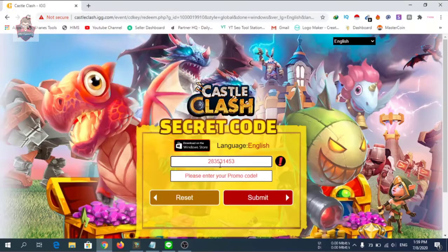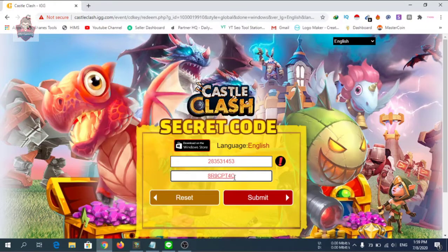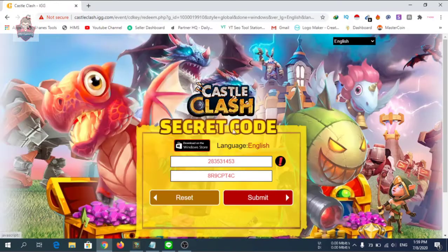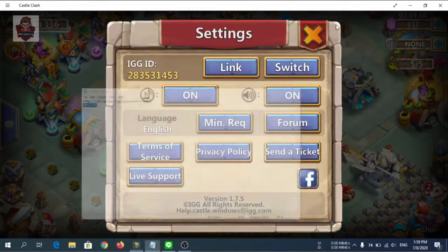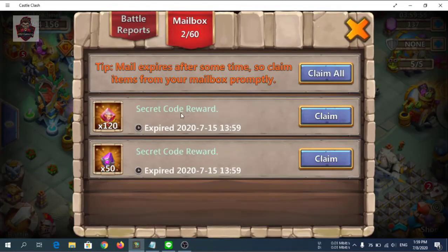Let's see what the rewards are. I'm going to place the key here and click the Submit button. Congratulations — you won the Facebook code reward! Please check your account. We got two rewards.